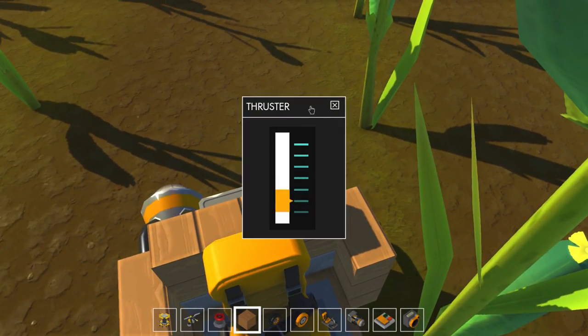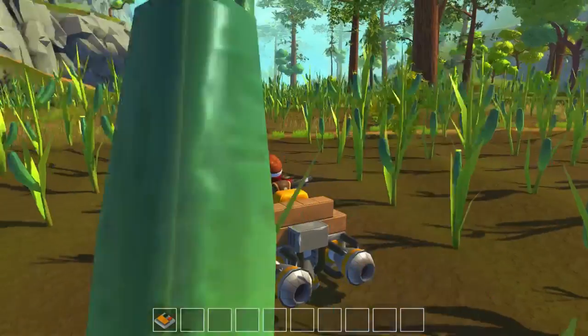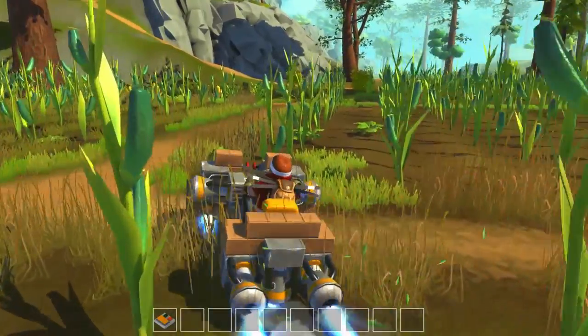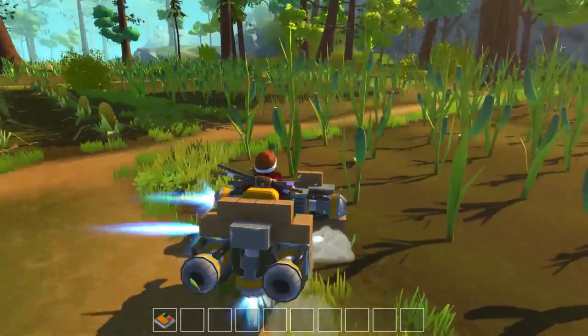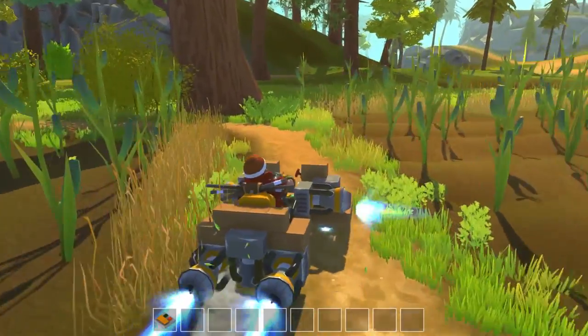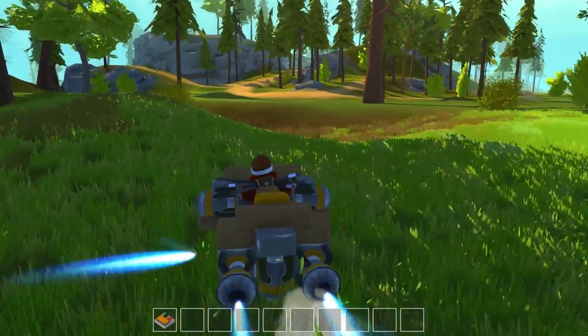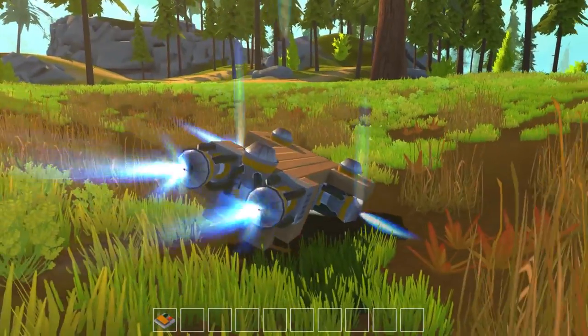The thrusters in the back aren't doing all that great. I always forget to turn off the lift thrusters. Let's turn these up just ever so slightly, because in the last update of Scrap Mechanic they did give us the opportunity to change the power of thrusters — that was really cool. Check it out, it's probably as close as you're gonna get to a Ghost in Scrap Mechanic. Every once in a while you just tip over.